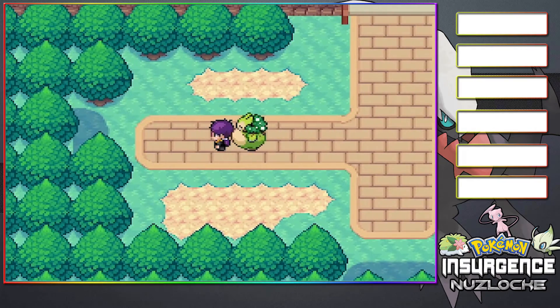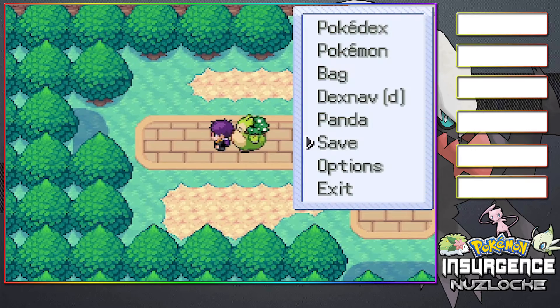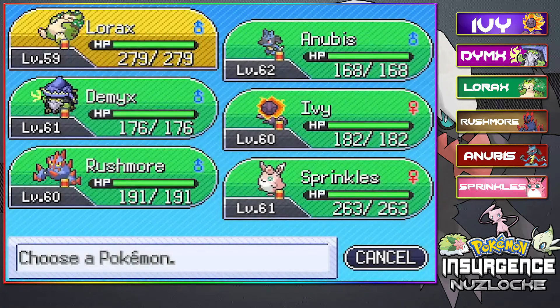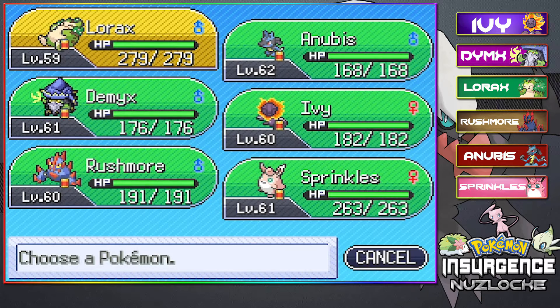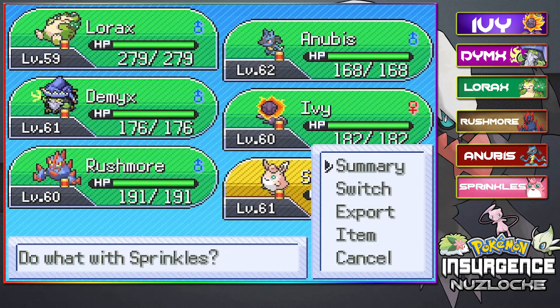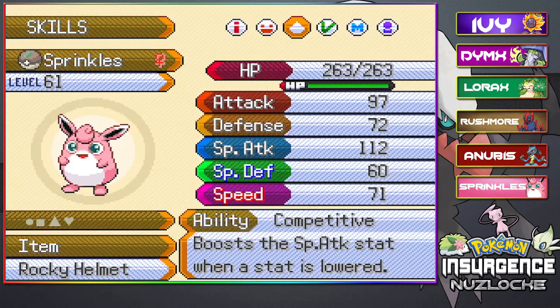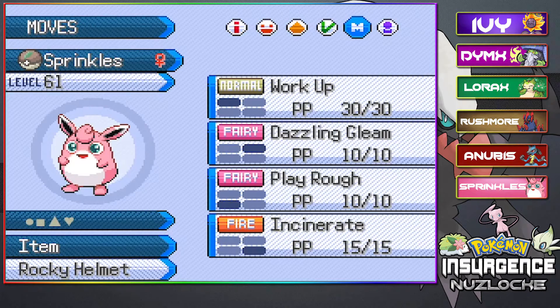But we have to make our way to Route 10. But before we do that, let me go ahead and show you guys our team. So in the last episode I asked if we should replace Sprinkles or not. But I realized that I didn't go through my TMs yet, so I went ahead and added some interesting moves to Sprinkles here along with some of the rest of the team.